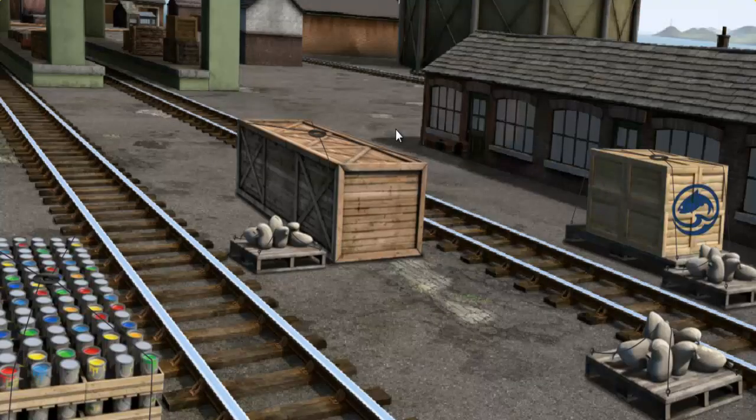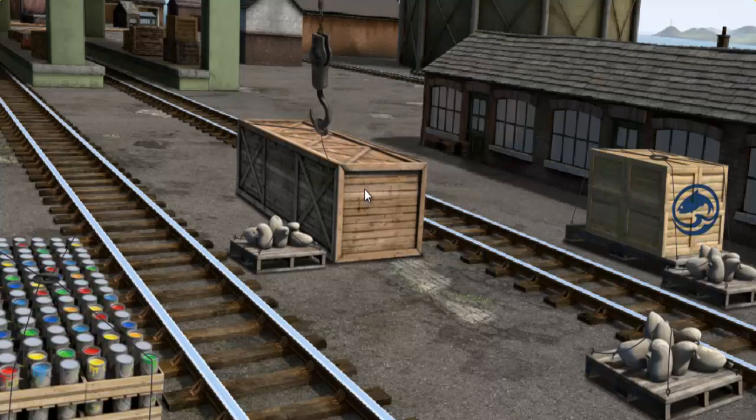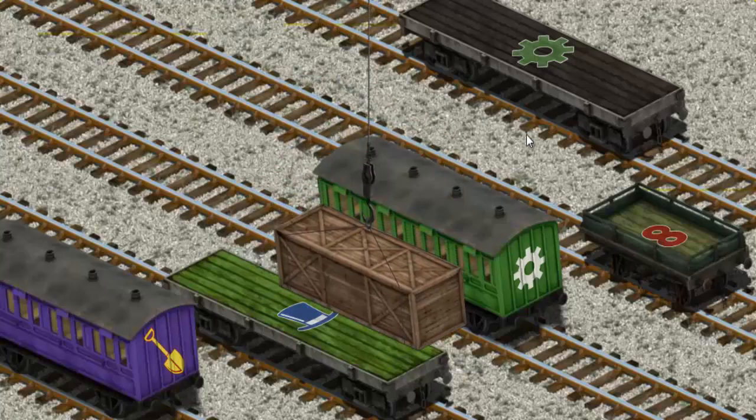Thomas must deliver the very long crate to Knapford Station. Show Cranky where it is. Let's lift and load. Now the cargo must be loaded.